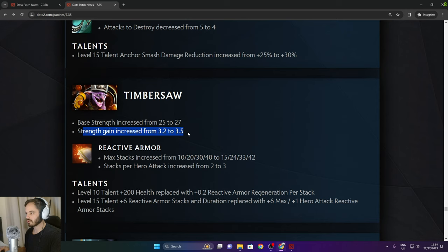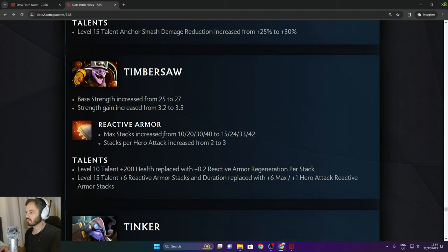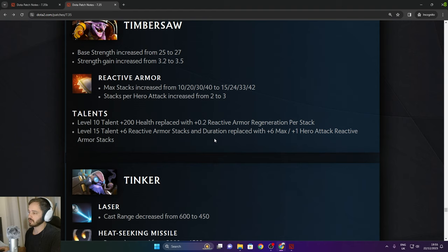Timbersaw: Reactive Armor max stacks increased up to 50 in the late game. Stacks per hero increased from 2 to 3 — so 2 hits on a hero gives 6 stacks. Level 10 talent 200 health replaced with 0.2 reactive armor regeneration per stack. Level 15 talent plus 6 reactive armor stacks replaced with 6 max hero attack reactive armor stacks.